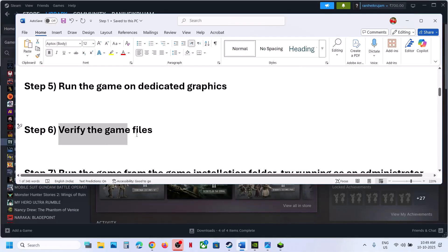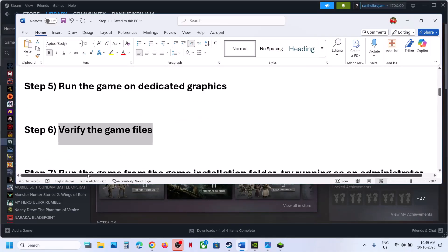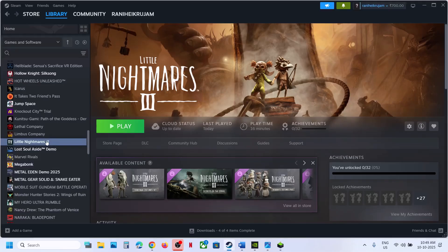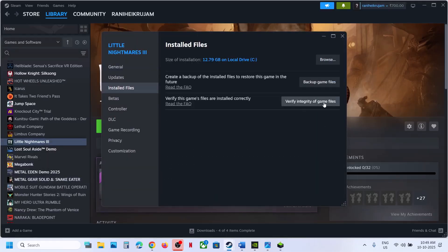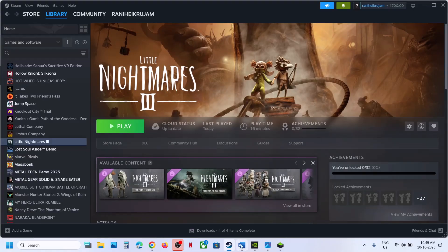The next step is to verify the game files. To verify the game files, go to Steam, make a right click on the game, select Properties, go to the Installed Files tab, and then click on Verify Integrity of Game Files. Once the verification is 100% complete, relaunch the game.